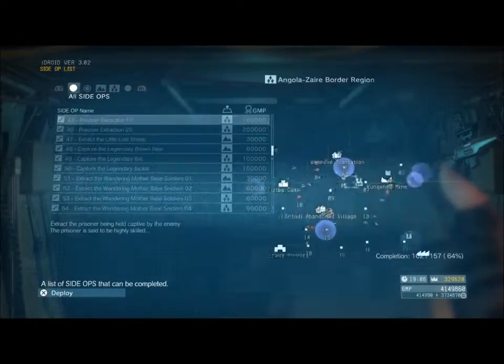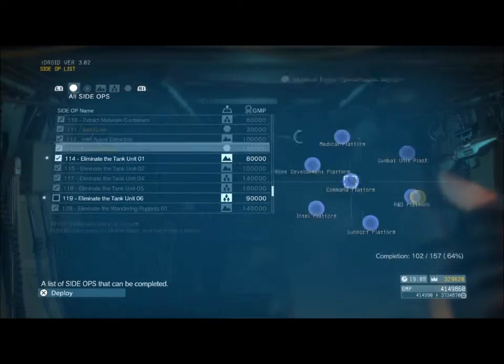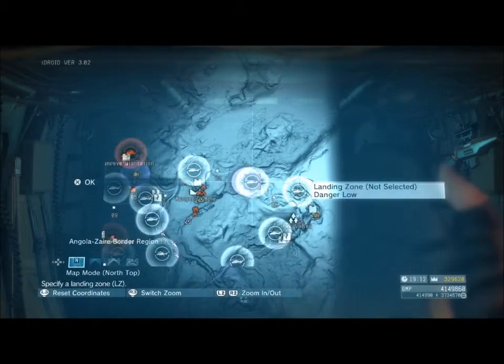It's easier seen than told, sorry. We will be going to eliminate the tank unit 6. This is done in Angola, so you have to be a reasonable way through the game. We'll also be using the D-Walker with the F-Ballista device, so you have to have that developed.